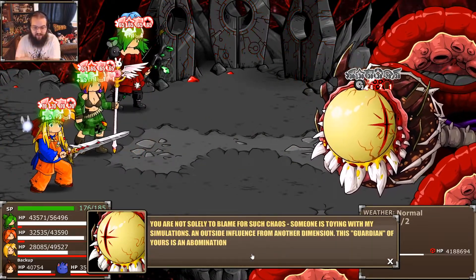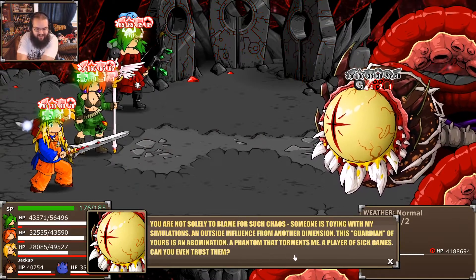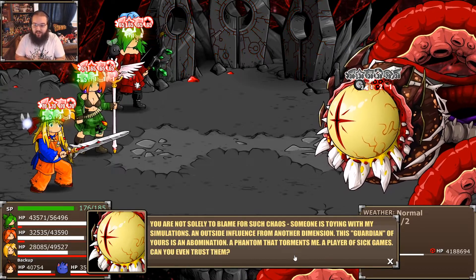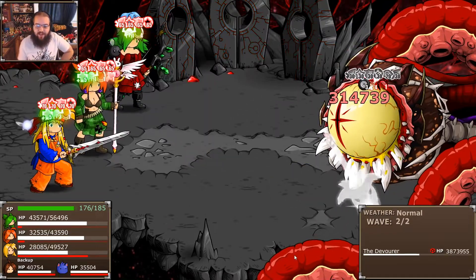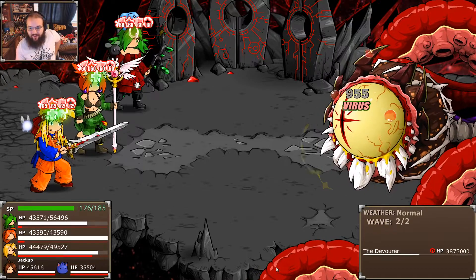Someone is talking about simulations — an outside influence from another dimension, and our guardian is 'an abomination, a player of sick games.' This is referencing us. He is fully aware that the player exists, which is why he actually looks directly at the camera. He looks just straight at you because he knows you're there.